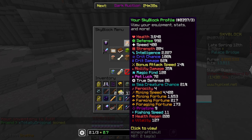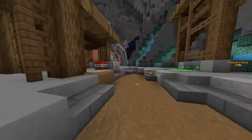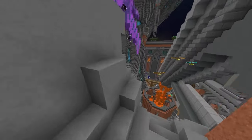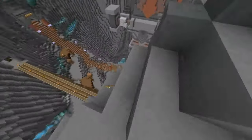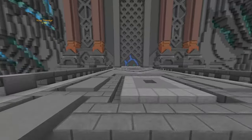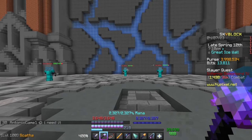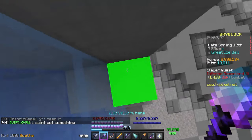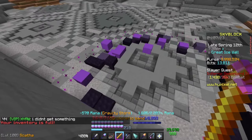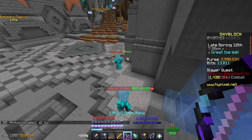Currently I have 1,653 mining fortune, meaning I always get 16 and have a 53% chance of getting higher. I'm currently focused on speed for kudra, but that's not something you need to worry about now. For armor, going through the gate you can bounce up and parkour across this lava, walk along the crystal — be careful with fall damage — and cross the bridge to reach an area with glacite walkers.